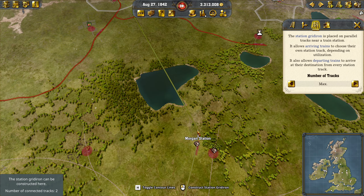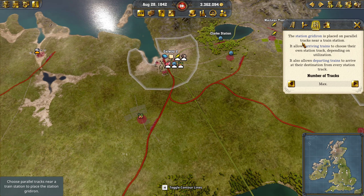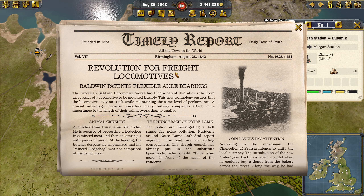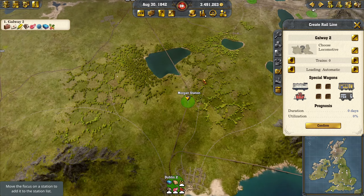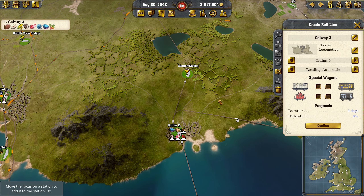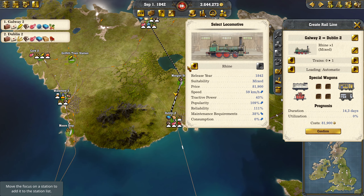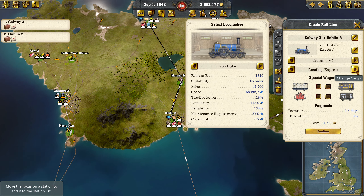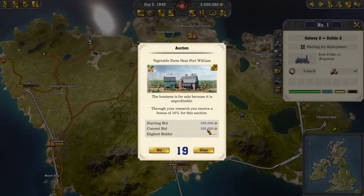We're going to get a direct passenger link across these two. Revolution for freight locomotives — Baldwin patterns, flexible axle bearings. Very nice. Galway to Dublin — I'm going to go with one express on this link first, with the two carts. That should be fine. That should get passengers anyway.